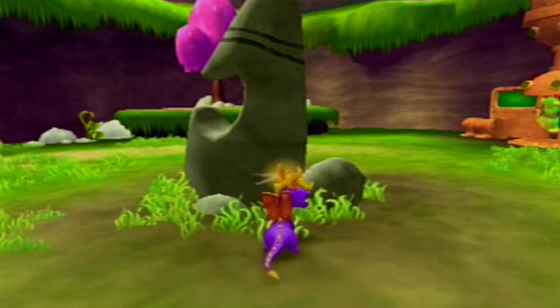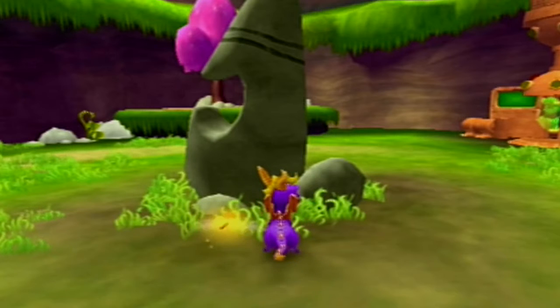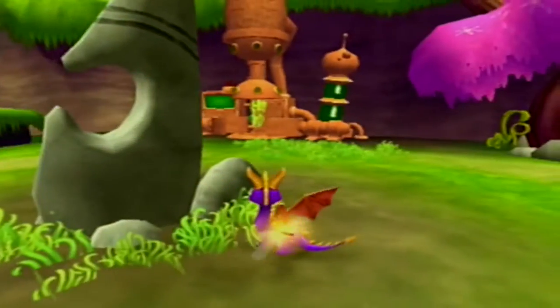Hey guys, it's Mr. Tanooki here. Welcome back to another episode of Let's Play Spyro: A Hero's Tale. On the last episode, we started our adventure, got a dragon egg, learned how to destroy dark gems, met Hunter. We did a lot of stuff, and in this episode we are going to be continuing to stand by this deformed penis-shaped rock.